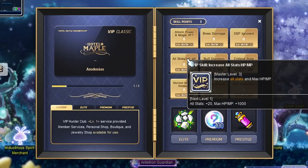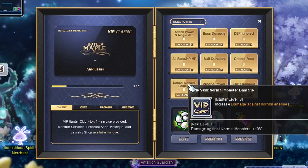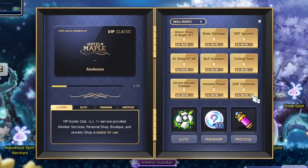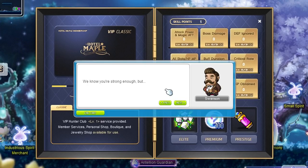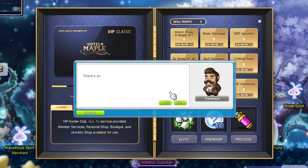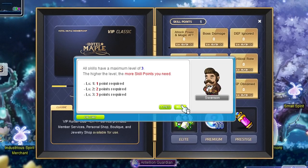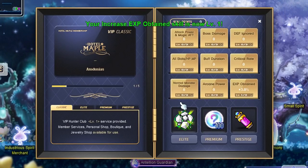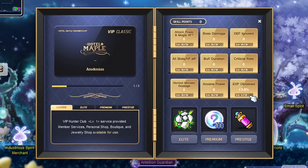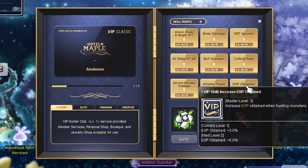Every day that you purchase a membership point you will get a skill point that you can distribute in your very own special VIP passive skill. These skills are server-wide so they count for all your characters on your server. There are skills like increasing EXP obtained, increasing damage against monsters or boss monsters, increasing critical rate, etc. Personally I'm going for EXP obtained and normal monster damage first just to train a bit faster.